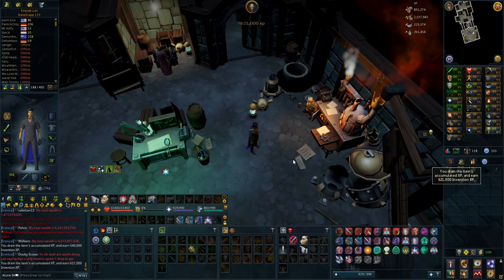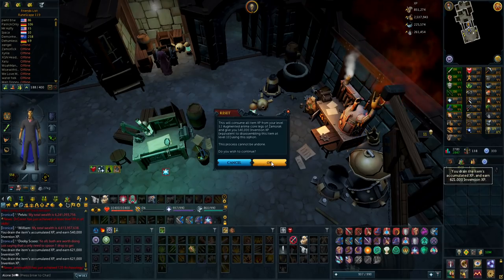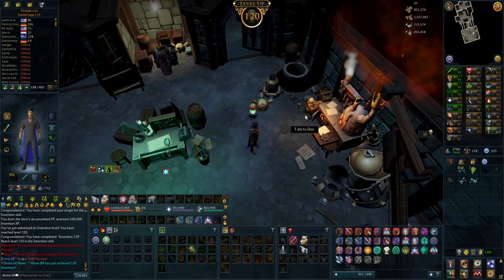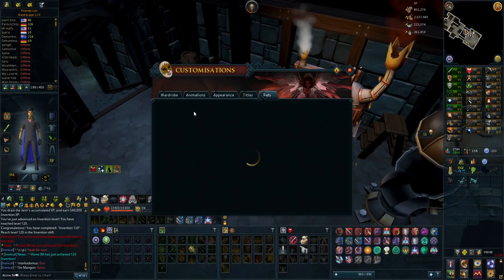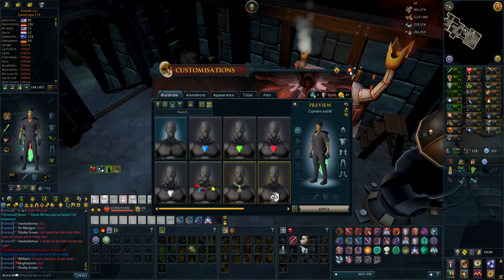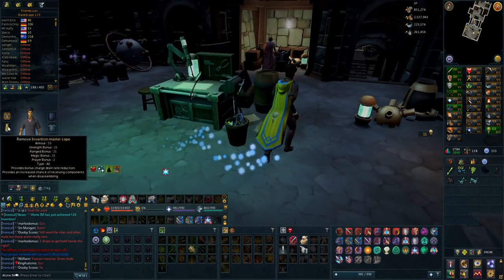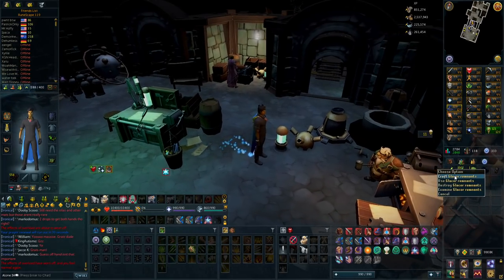A couple of things to achieve: first, let's get 120 Invention and buy the cape. It's going to be very nice to get a second 120 — I do like the magic cape more though, so I think I'll keep that as my keepsake. There we go, I've achieved 120 Invention. Now I can buy this as well — just one should be good enough. Let's remove the wardrobe customization and apply it. Looks pretty good, though I enjoy the magic one a bit more. The perk gives a slight drain reduction as well.